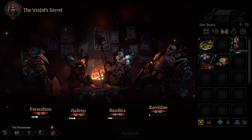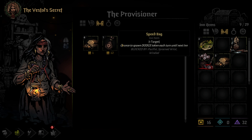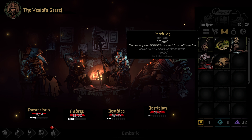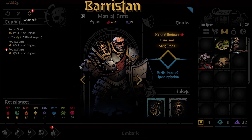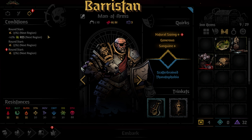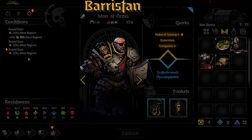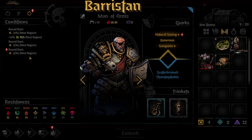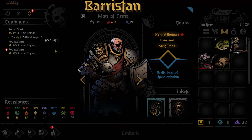We're going to do one more thing — we're going to get another speed bag and we're going to see. Look at this, okay so we are stacking speed bags. It doesn't increase it to 15% but it looks like we have 5% each, so each of these should trigger hypothetically. So we have 5% three times, which should be pretty nice.